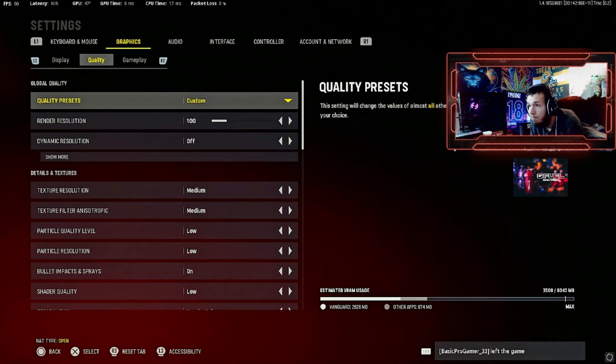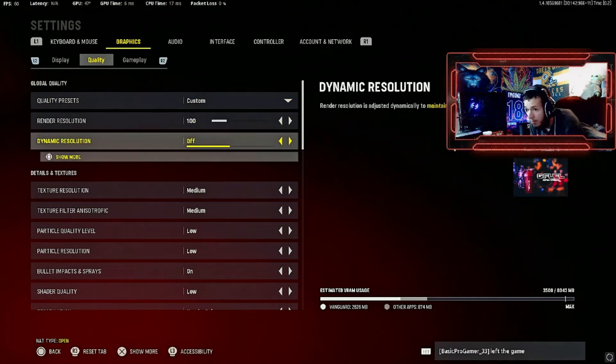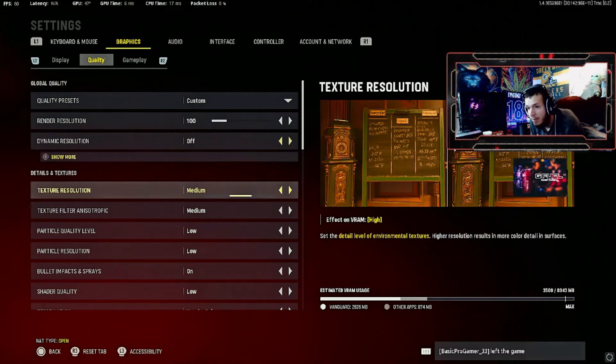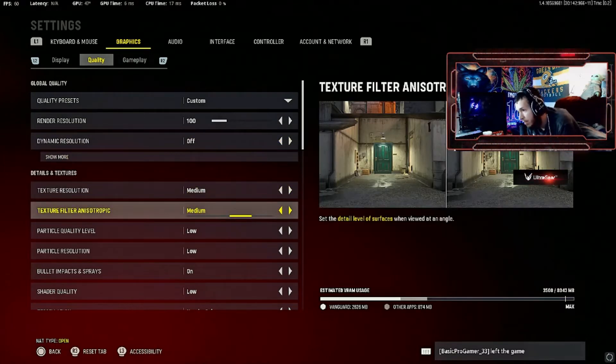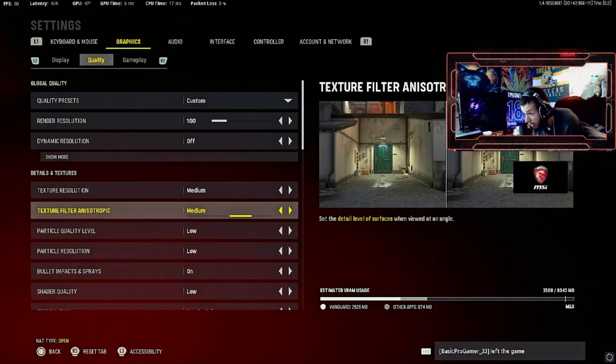Now go over to quality. Rendering resolution 100. Dynamic resolution off. Texture resolution at medium, and I'm running the filter in the traffic at medium as well. I can run this at medium or high — it's preference, doesn't really affect VRAM usage too much. Maybe one FPS difference. Medium looks good enough, and I can keep these two at the same.